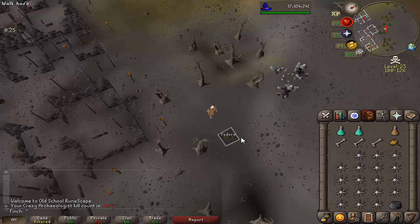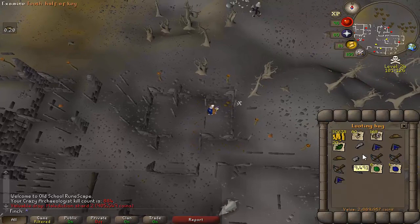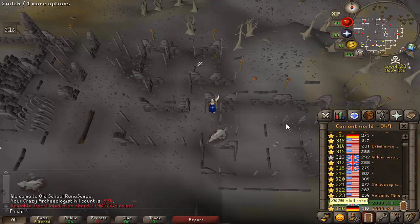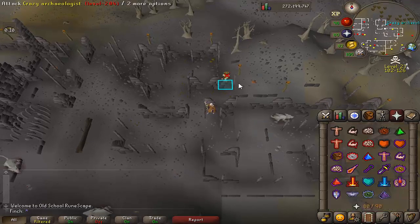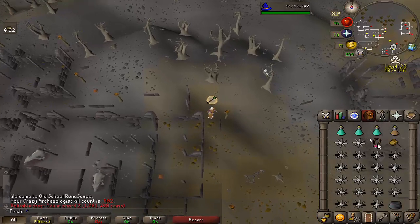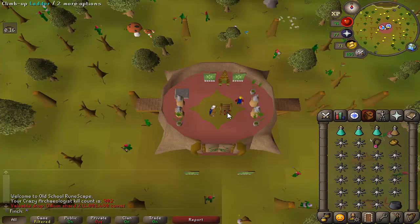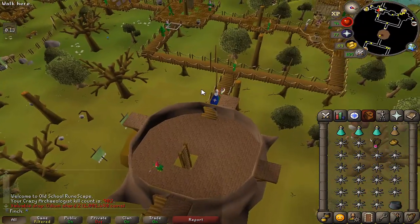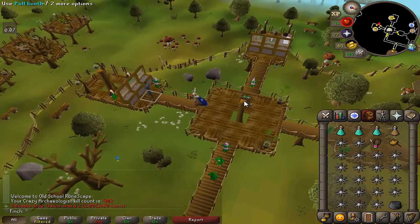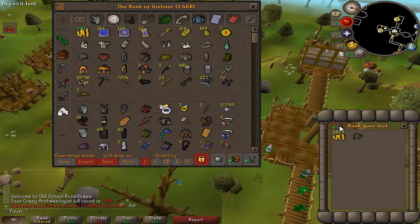Another Fedora, and another Malediction Shard - that's five. I've got three in my looting bag, I should probably go bank, though I've not seen any PKs here in nearly 900 kills so I'm not too worried about dying. 902 is the magic number - Crazy Archaeologist complete. Going to head over and do the Chaos Fanatic next and leave Scorpia to last. I would kind of like to finish up the Malediction Ward, as it is a bit of an upgrade on the Book of Darkness, which is my mage offhand of choice at the moment.